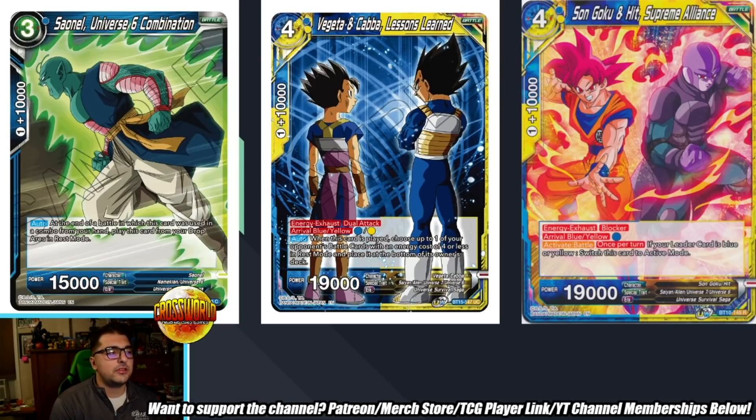Finally, a few more tech cards to consider. Saunel U6 Combination — there's Saunel and Purina in this set; Purina isn't too great, but Saunel is interesting. Auto at the end of a battle when this card is used in a combo from hand, play it from your drop area in rest mode — a very old-school combo-into-play card that doesn't care what color your leader is. With the Kava leader, you'll get to untap the energy you use to play it, so it's almost like a free 15k. For blue-yellow cards, Vegeta-Kava Lessons Learned and the older Goku-Hit Supreme Alliance are incredible cards to consider. Overall, I think Kava is looking very good and very flexible — let me know what you think in the comments. Thanks for watching!